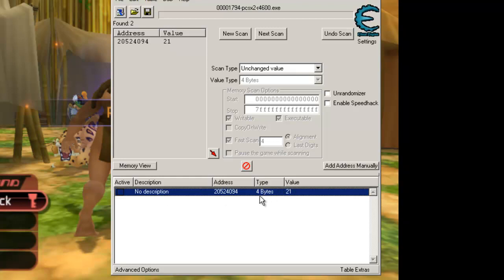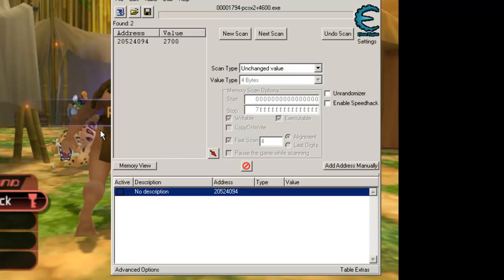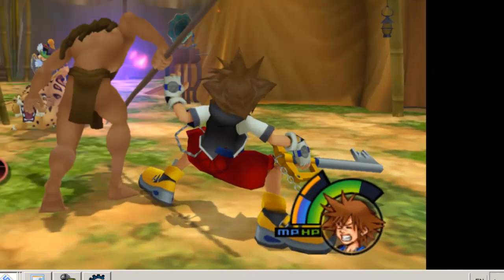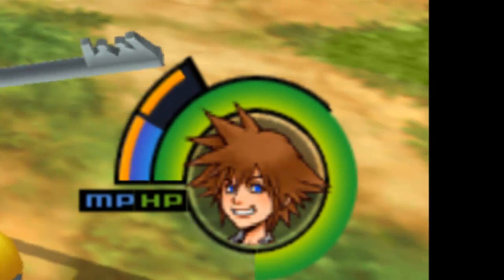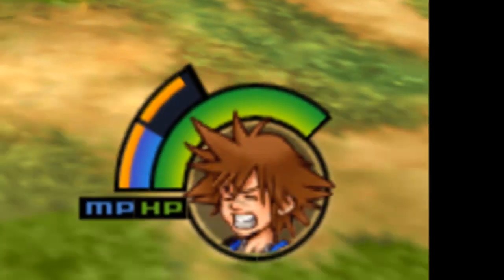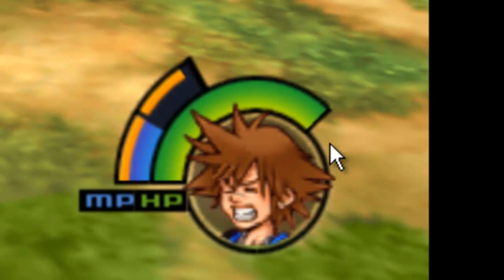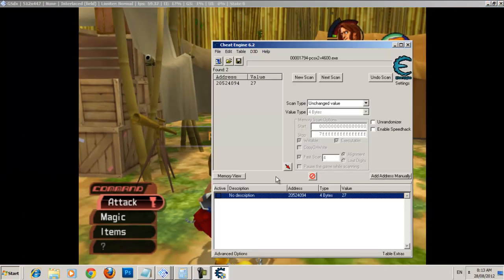Now that we have the health address, we can actually change it here — change it to like 2,700. So pause the game. As you can see it's kind of overflowing, but it's weird: if you get hit by just one hit, the health just goes back to normal. Most games actually do that — if you change the value of the health and take one hit, it goes back to normal.